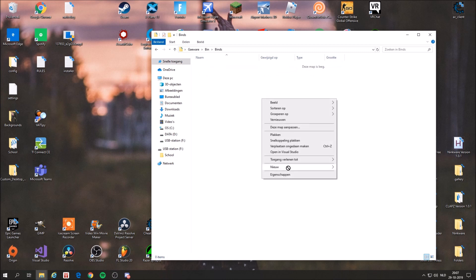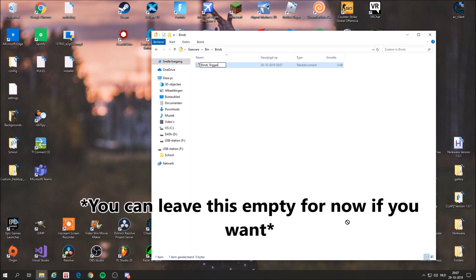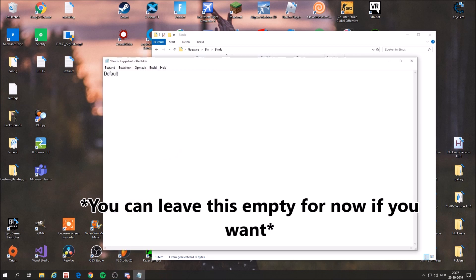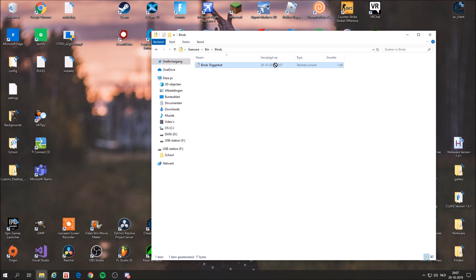And in the binds folder you are just going to add a text document with binds — for example, the trigger bind. You save it, and there you go, you have your binds.